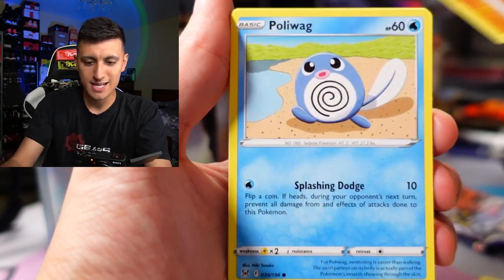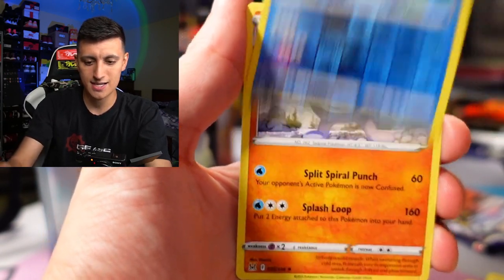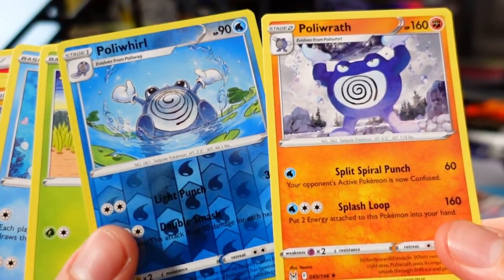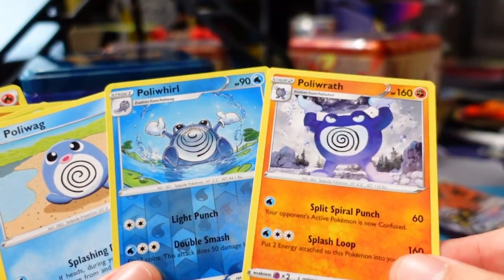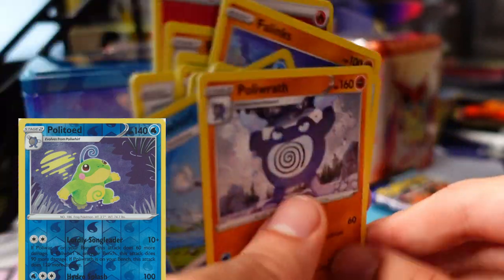We got Roserade, Gliger, Poliwag, a Phalanx, Love Disk, Oddish, Poliwhirl, and a Poliwrath. It goes from the water Pokemon to the fighting type of Poliwrath — very cool. If you want to stick with the full lineup of water Pokemon, there's a Politoad in the set, I believe. We got the whole lineup right there. That's pretty cool.